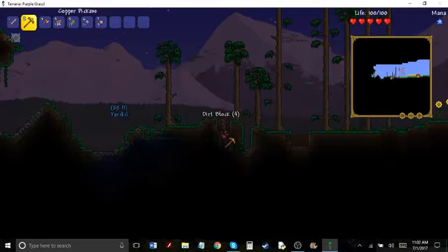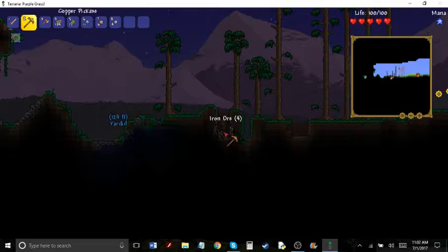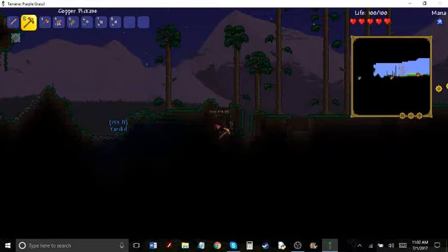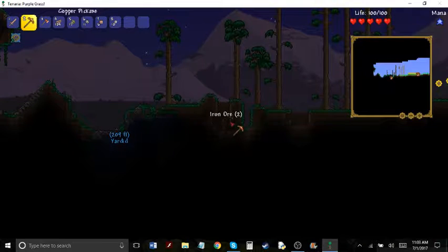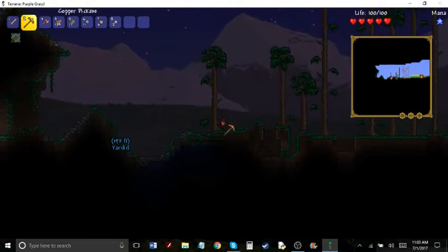Ooh, what's in this cave? Please get a chest - I want to get a chest. Do we have to do anything to the ore to make it usable? I forget. I think we get it smelted into bars or something. Yeah, I think so.